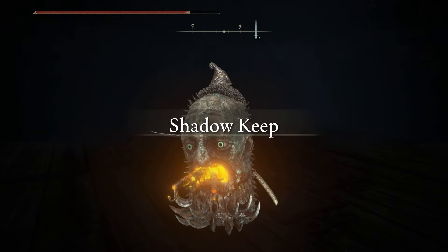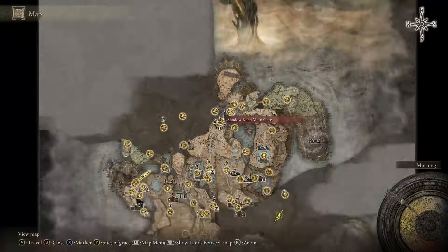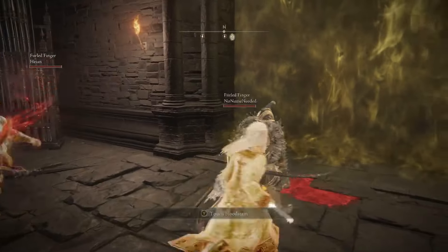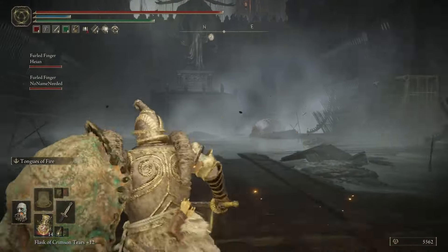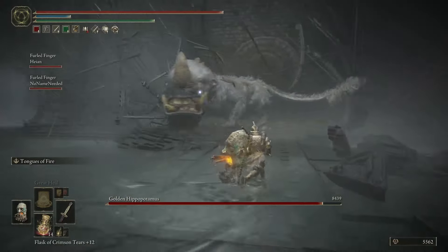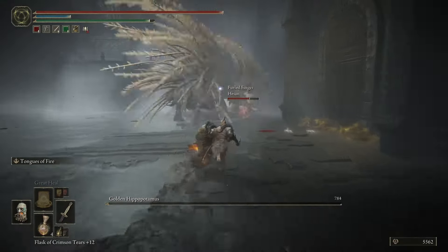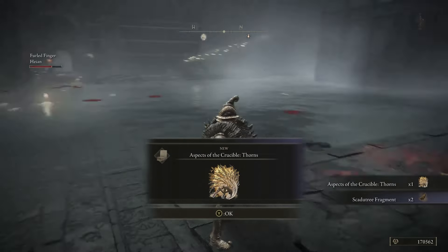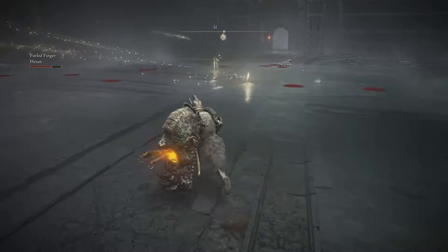Ride up the elevator and you'll be at the Shadowkeep main gate Sight of Grace. In order to proceed from here, you'll have to go forward and kill the Golden Hippopotamus. I used summons just because I find the boss very challenging, but you can kill it by yourself if you want to. After killing it, you will get the next Sight of Grace, which will be the main gate plaza.